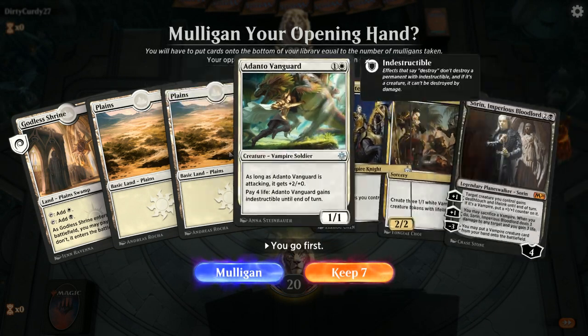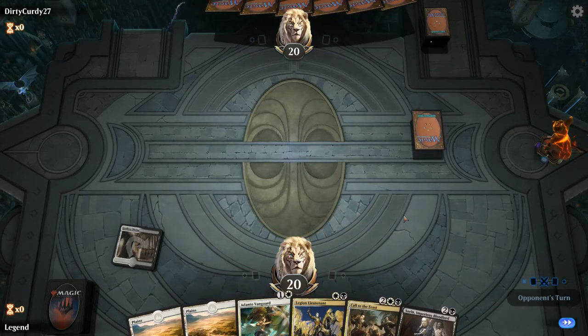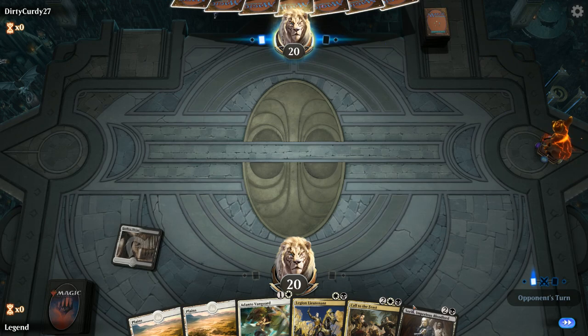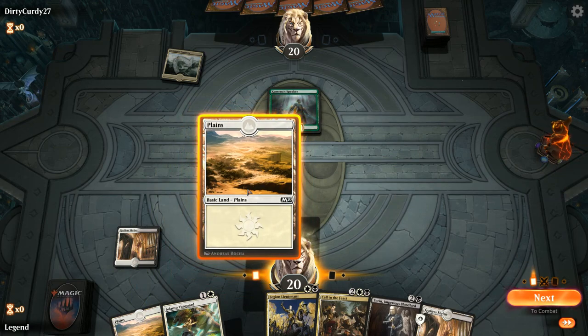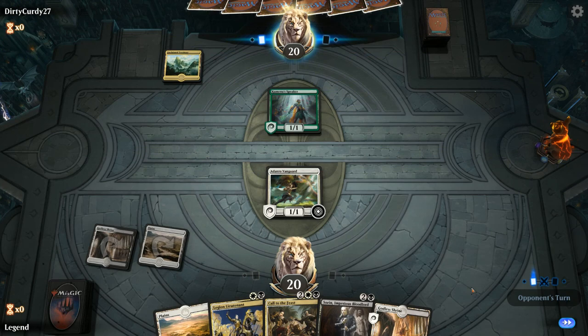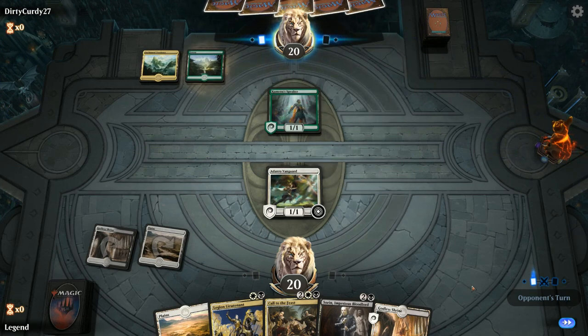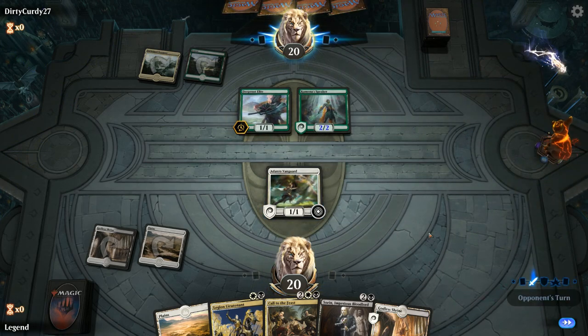We're on the play with no one-drop but still a keeper — a nice curve of two-drops into Sorin. We don't have an expensive vampire to sneak in with the -3, but we might draw one. Adanto Vanguard into Sorin is a nice curve, being able to use the +1 counter on a creature that can probably survive most removal. Facing Unclaimed Territory naming Merfolk — a nice grudge match between the two Ixalan tribes.